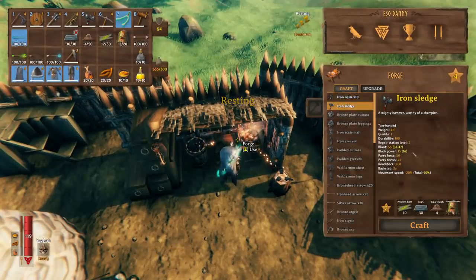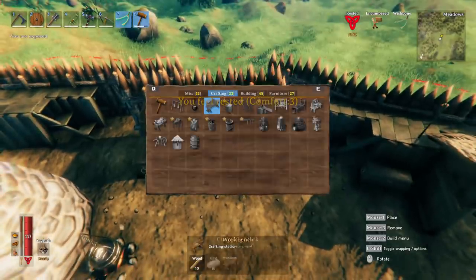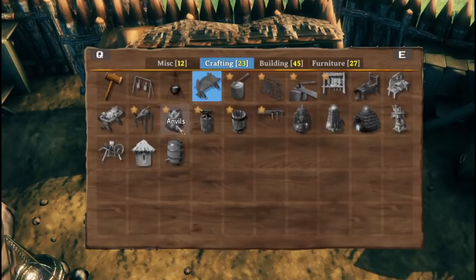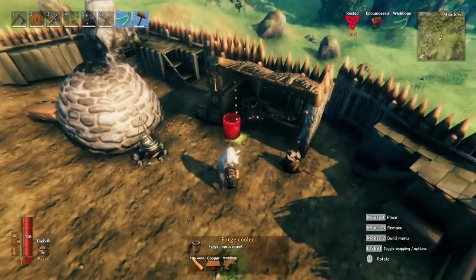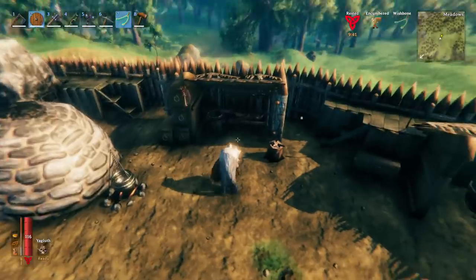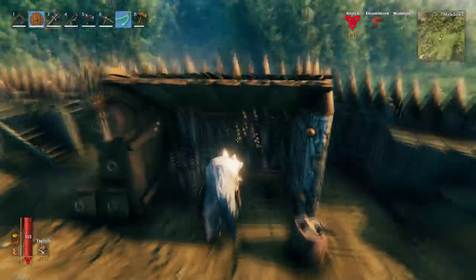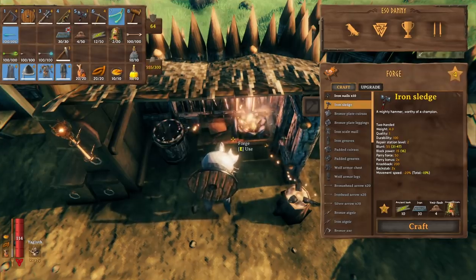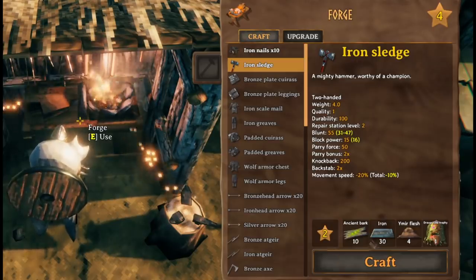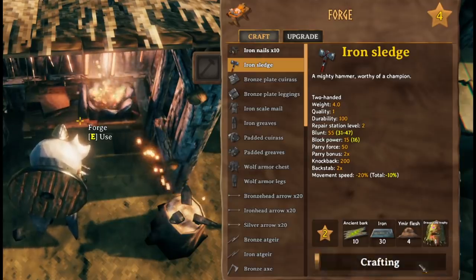Now we have all our ingredients, we need to come to the forge. The first thing you'll notice is that it requires a level 2 station level to actually craft. To upgrade our station level we need to go to crafting and click on the forge cooler, for example. The forge cooler is a forge improvement item — if you build it next to your forge within a certain distance, it will improve the level of the forge. I've got items surrounding mine like the anvil and the forge tool rack, which is why my forge is level 4. After you've done that you'll be able to craft the Iron Sledge with 10 Ancient Bark, 30 Iron, 4 Ymir's Flesh, and 1 Draga Elite Trophy. So let's go ahead and craft it.